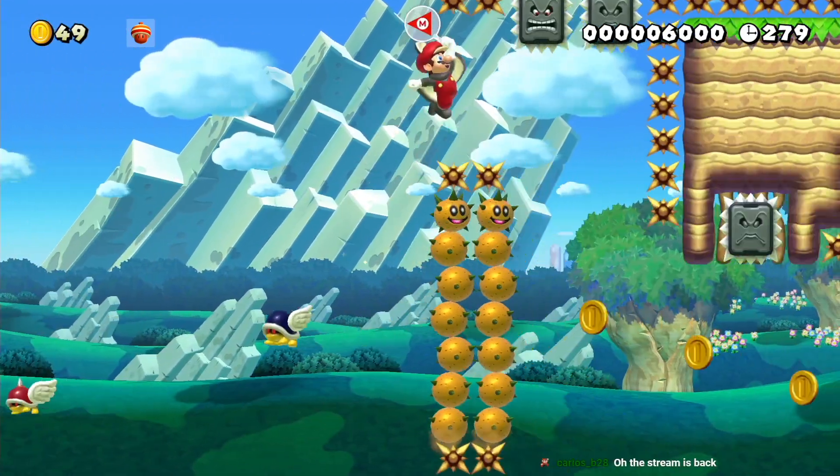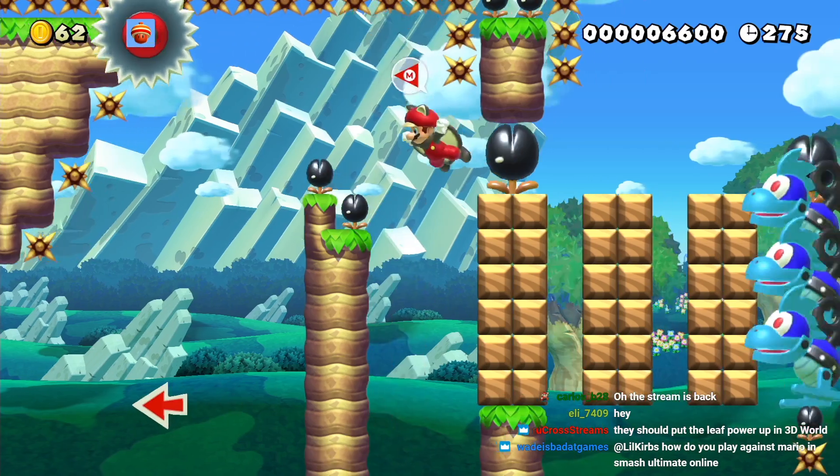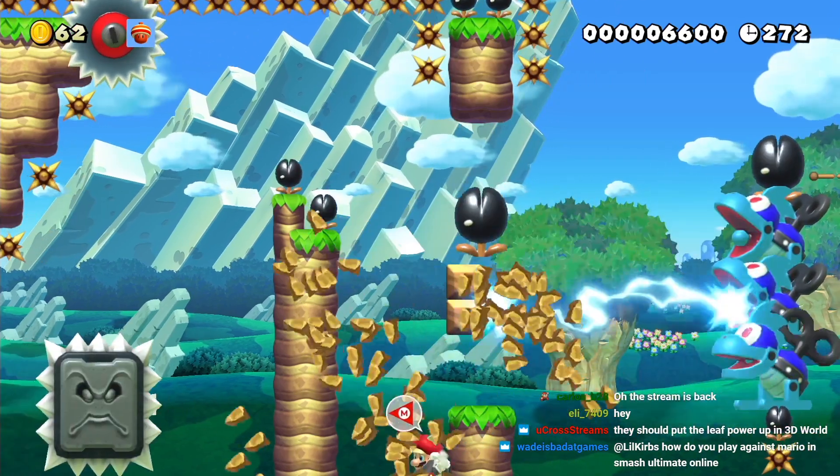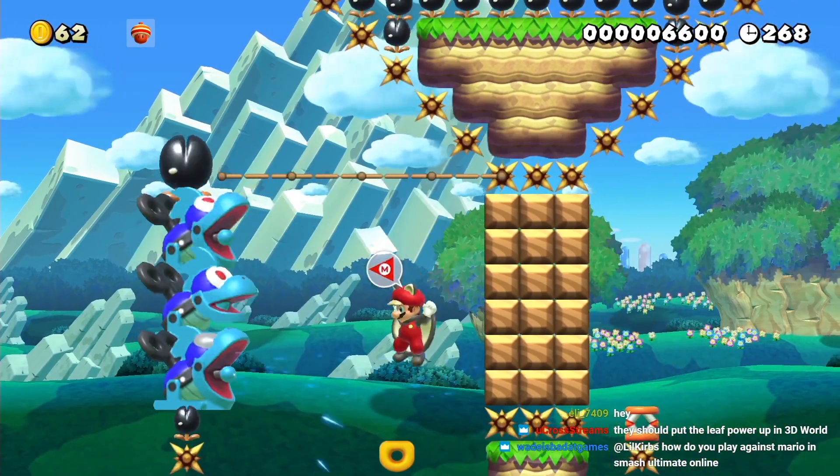After spinning on these enemies, I narrowly avoid these thwomps and then time my jump off the fish. By clinging to this wall, I can stay safe while the Mecha Koopa's lasers open up the path, and then I have to dodge the lasers again without falling off the screen.